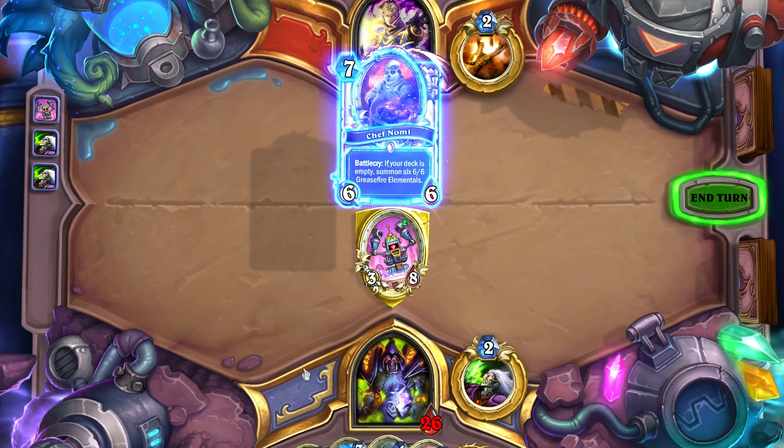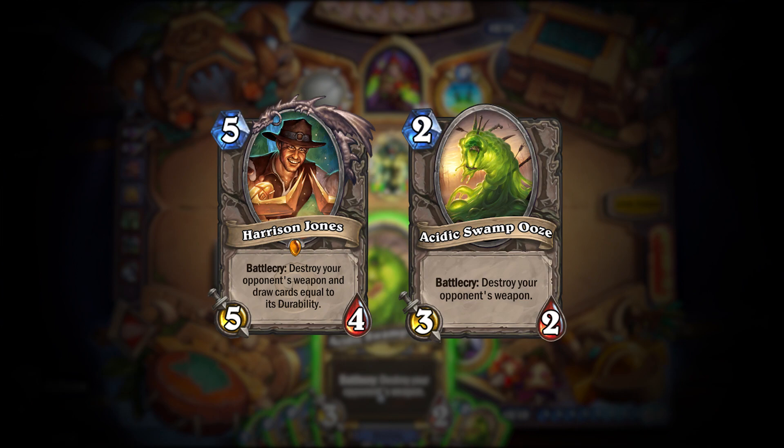If you are facing a lot of rogues, Harrison Jones or Acidic Swamp Ooze can remove those high value weapons and buy you some much needed tempo.